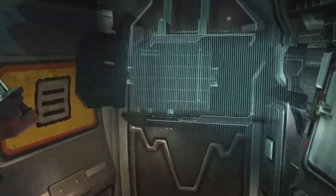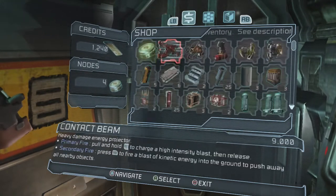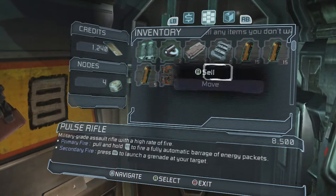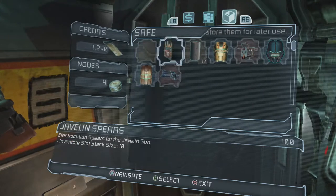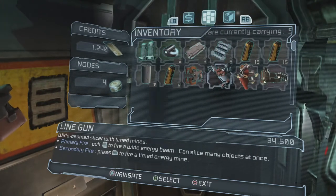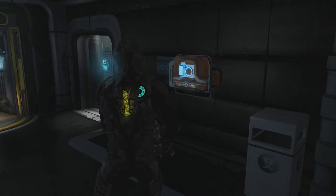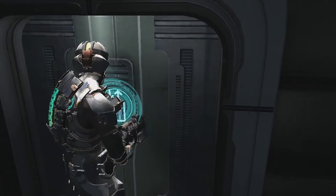I'm going to have to sacrifice the Pulse Rifle for now and make room for the Detonator. Alright, that's good enough — hopefully I don't accidentally sell one of my weapons like an idiot. The safe station is right there but I'm not going to save just yet. Let's see how far I can get from here.